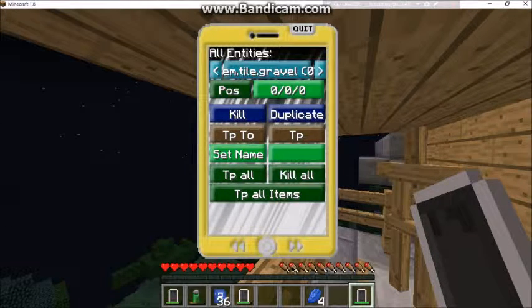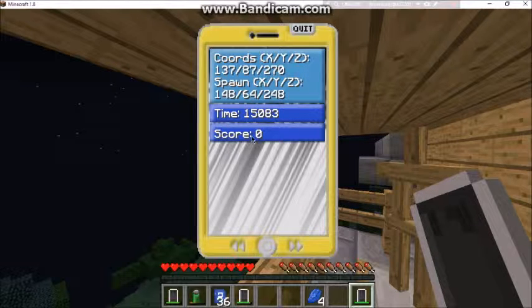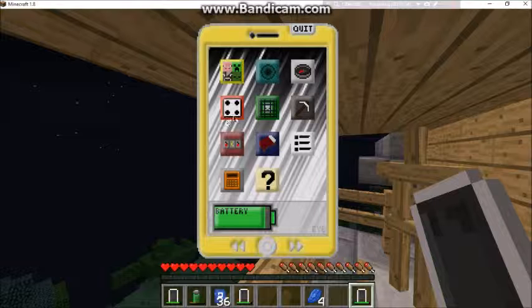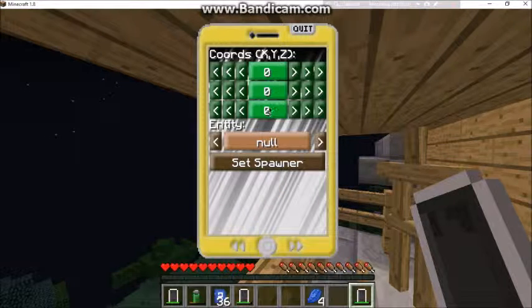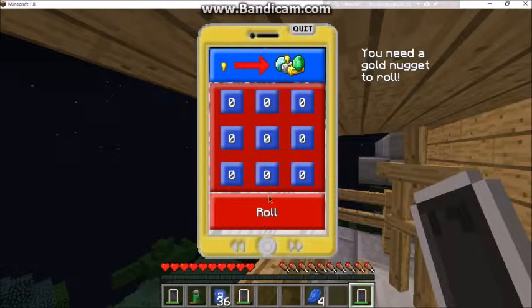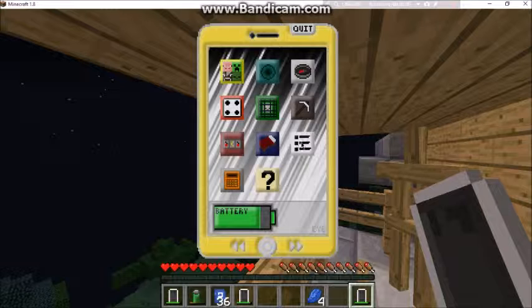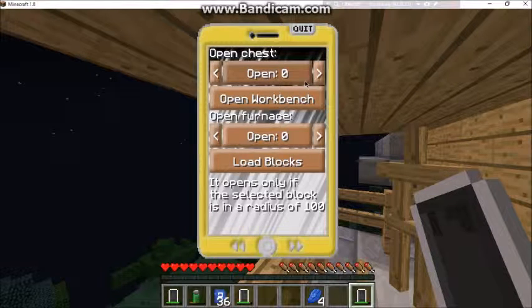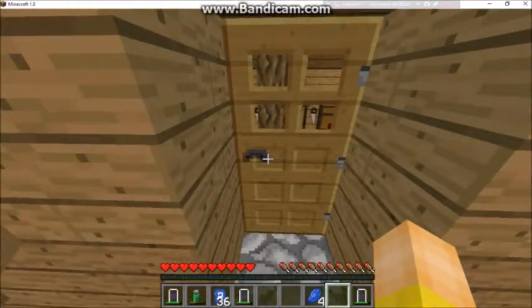There are potion effects, spawning and killing entities, teleport, coordinates. There's a dice app that's like a game. There's a spawner app where you can spawn a mob spawner. There's a mining app where you can mine anywhere, which is kind of crazy. There's a gambling app, a heal or kill app, and you can open a workbench from your phone.